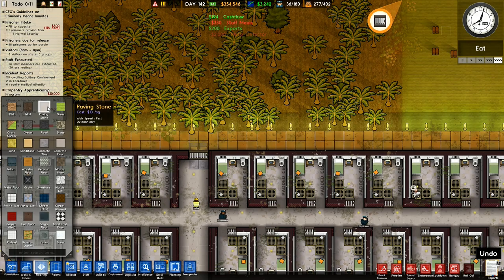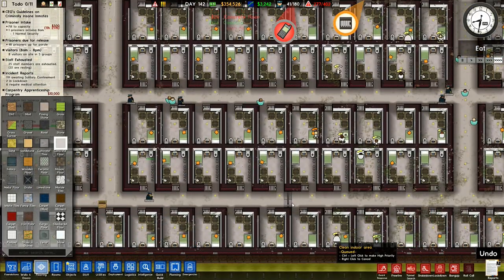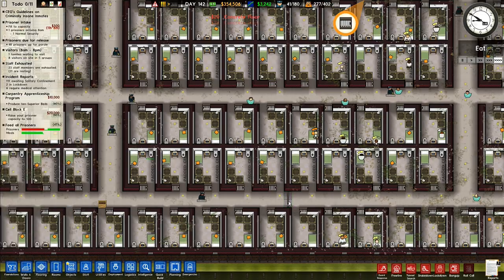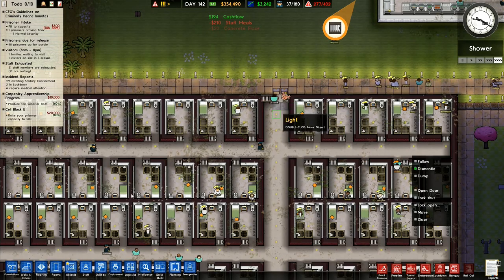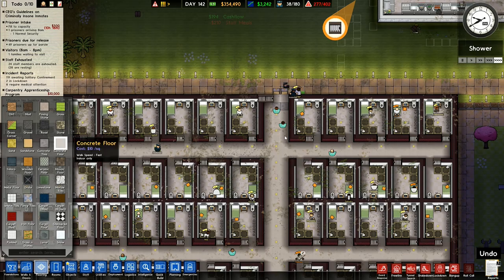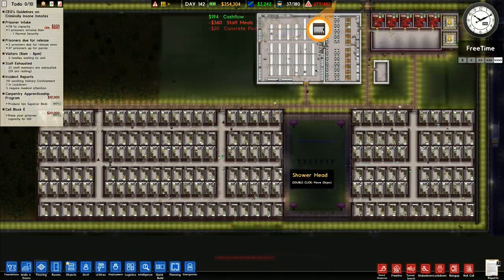That bit I want concreted over, and that large jail door I want to dismantle. Then that bit up there I want to concrete over as well — concrete floor, concrete over that. Just get rid of those little bits.